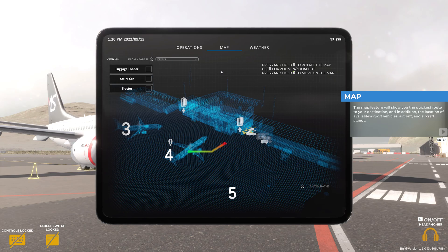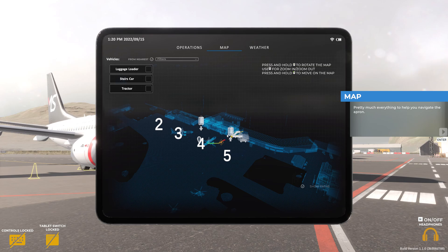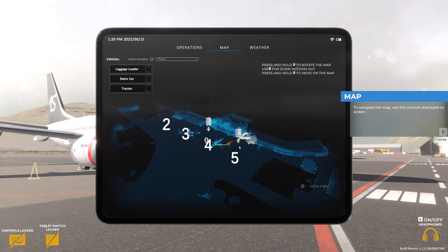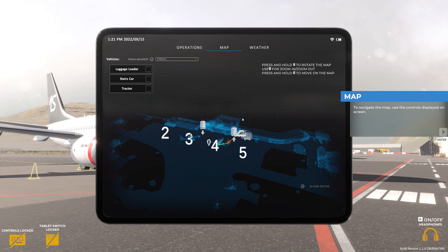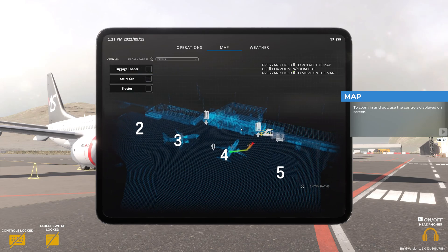The map features will show you the quickest route to your destination, and in addition, the location of available airport vehicles, aircraft, and aircraft stands — pretty much everything to help you navigate the apron. To navigate the map, zoom in and out, and rotate the view, use the controls displayed on screen. The GPS view is always centered on your position and rotates around it.